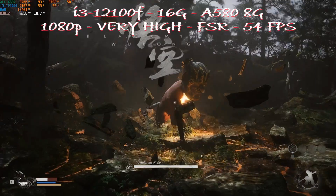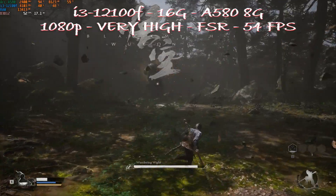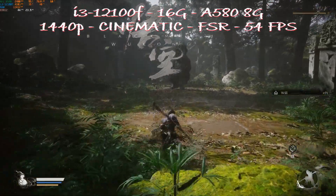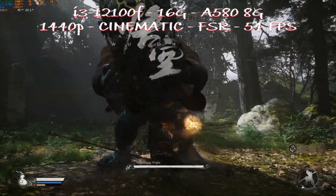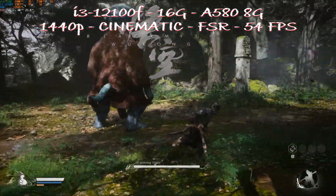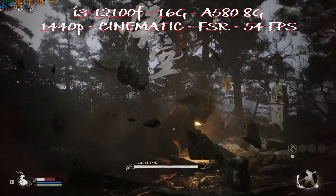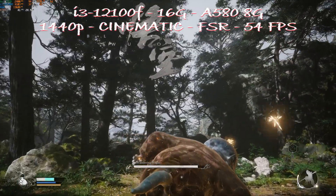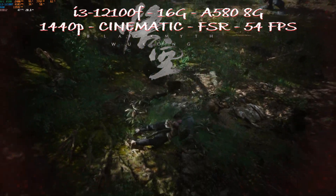The GPU is not even pegged at 100% — we're at 94-95% utilization, and VRAM is fully used at 8GB, so maybe we can crank more settings. But we're already maxed out, so we switch to 1440p. At 1440p cinematic settings with FSR enabled, the A580 gives an average of 44fps — highly playable for this kind of game. This card really keeps surprising me. It also supports ray tracing, though I won't test ray tracing at 1440p cinematic here, but you could try low or medium settings with ray tracing enabled.